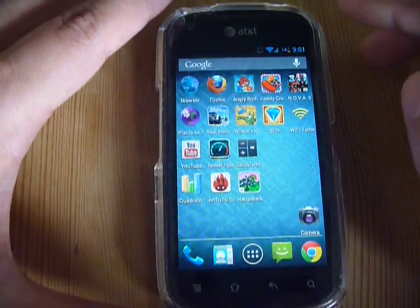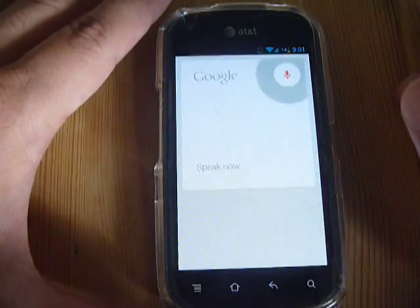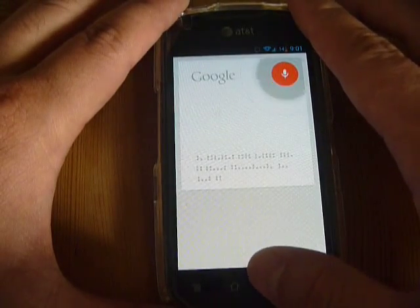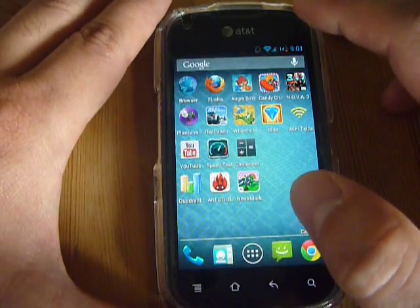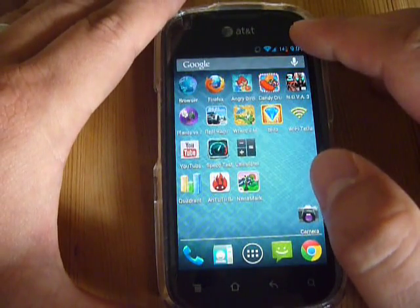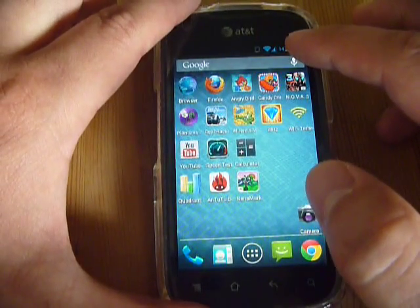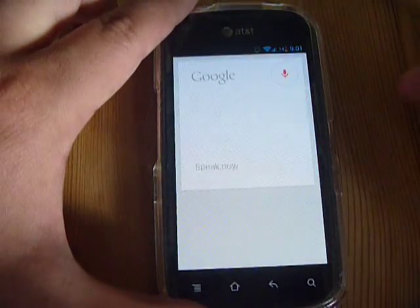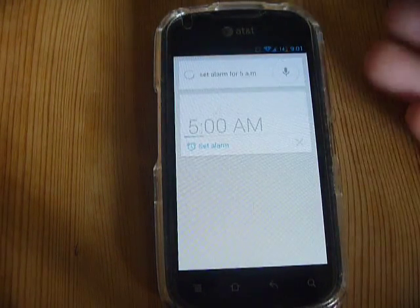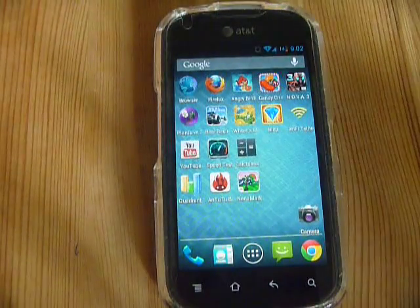New to CM10 — well, new to Jelly Bean, Android 4.1 — is Google Now. They've always had some kind of voice recognition, but now they created something to compete with iPhone's Siri. Google always had something like this, but now it's an actual product called Google Now. So you can do something like set your alarm — 'Set alarm for 5 a.m.' — and it'll set your alarm. It's nice if you like doing voice commands.